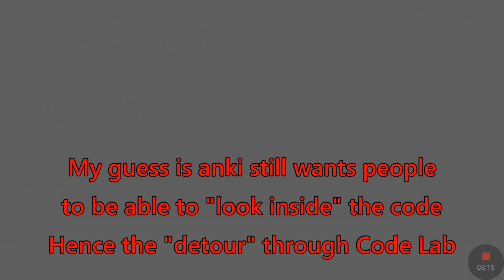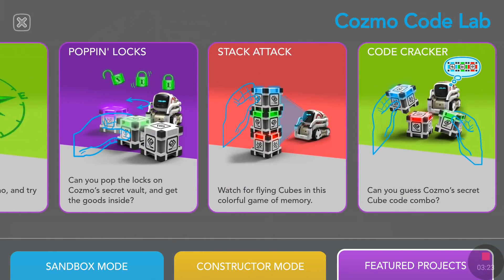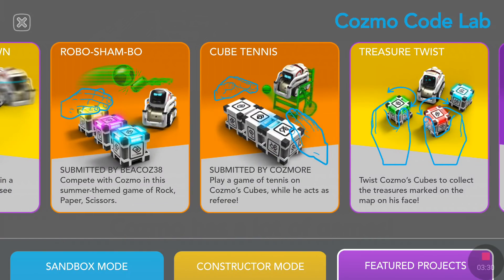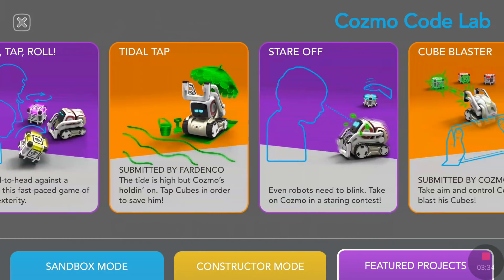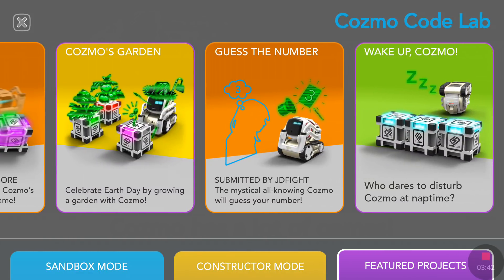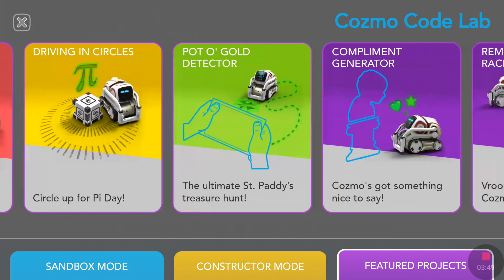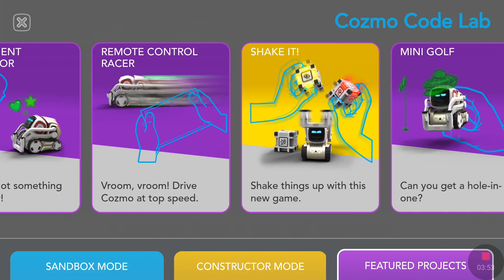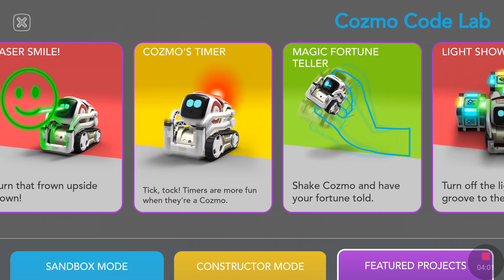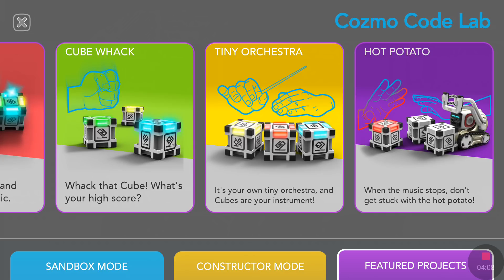In Codelab we have the Scaring Contest, Tread Tracker, Pop-in Locks, Stack Attack, Cold Cracker, Robo Showdown, Robo Shambo, Cube Tennis, Treasure Twist, Twist Tap and Roll, Title Tap, Stare Off, Cube Blaster, Jackpot Boat, Color Shuffle, Cosmos Garden, Guess the Number, Wake Up Cosmo, Paddle Ball, Driving in Circus Colors, Pot of Gold Detector, Complement Generator, Remote Control Racer, Shake It, Mini Golf, Valentine's Cosmogram, Laser Smile, Cosmos Timer, Magic Fortune Teller, Light Show, Cube Walk, Tiny Orchestra, and Hot Potato. There is a lot of games.